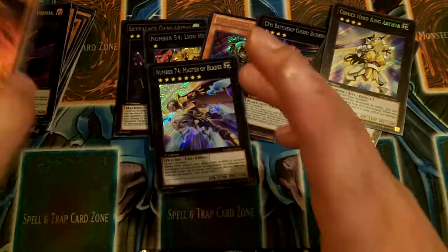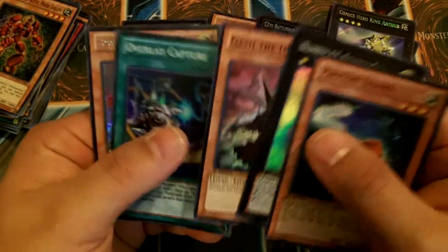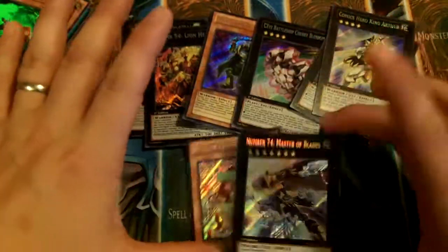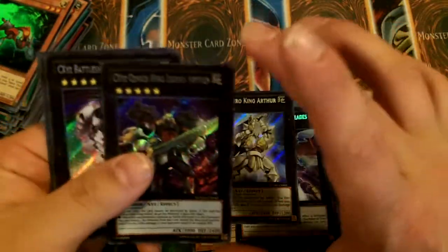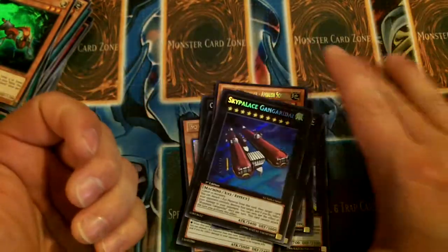So now the only other card I would want would be either Box of Friends or Crazy Box. I got Box of Friends — that's kind of cool, but no Crazy Box. Recap of my secrets: Box of Friends, Master of Blades, King Arthur and the Chaos King Arthur, Chaos Cherry Blossom, Ambush Soldier, Lionheart, and the Sky Palace. And then the Supers — we'll thumb through them real quick.